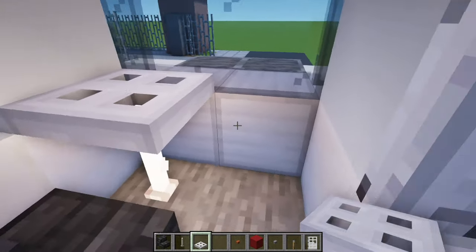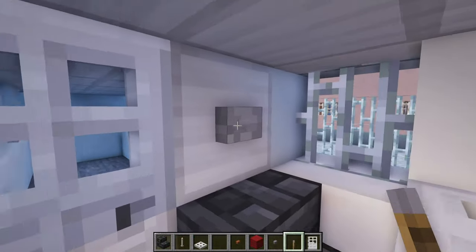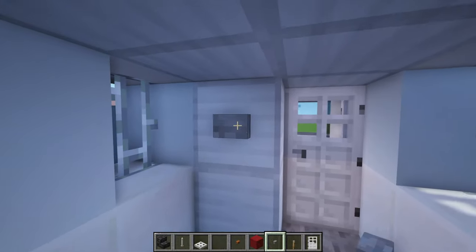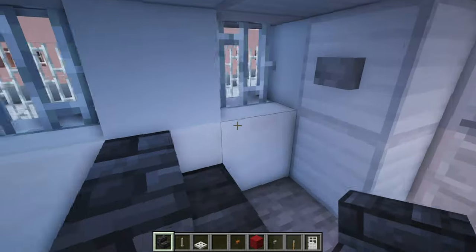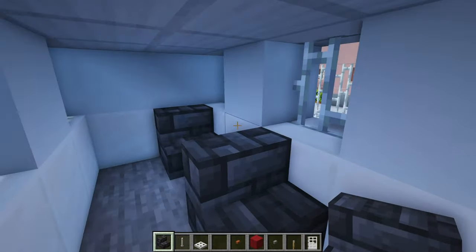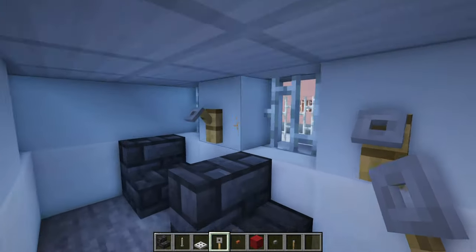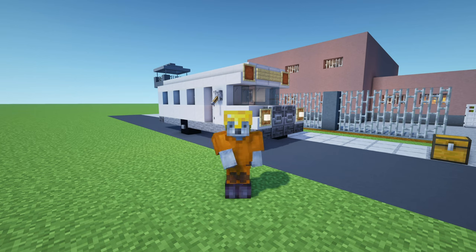For the driver's seat, place a deepslate tile stair with an end rod in front of it and an iron trapdoor on top — that will look like a steering wheel. For a gear stick, place a lever to the right of it. Place a stone button inside so you can get in and out. Deepslate tile stairs will act as seats inside the bus — place a couple, or more if you like. We're also going to place tripwire hooks right next to the actual seats, which could be used to shackle prisoners to the seats.